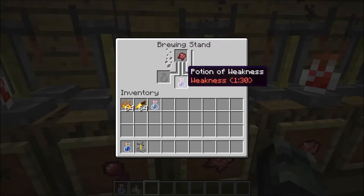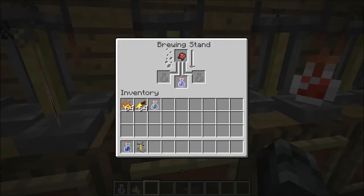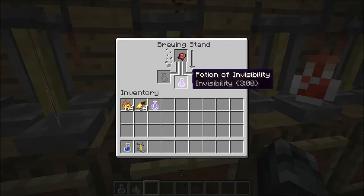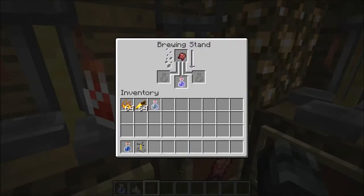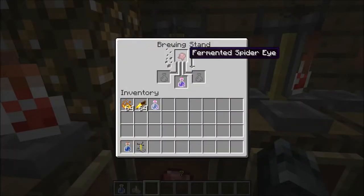Next is a fermented spider eye and a water bottle, which makes the potion of weakness, which I showed you before. And you'll see a lot of fermented spider eyes for the negative potions. A fermented spider eye and an awkward potion makes the potion of invisibility — yes, invisibility, so no one will see you. A fermented spider eye and a mundane potion turns into a potion of harming — it's like the potion of healing but the opposite, almost automatic death. Next, a thick potion and fermented spider eye turns into the potion of slowness. And here is the extended version of the potion of weakness just to show you.